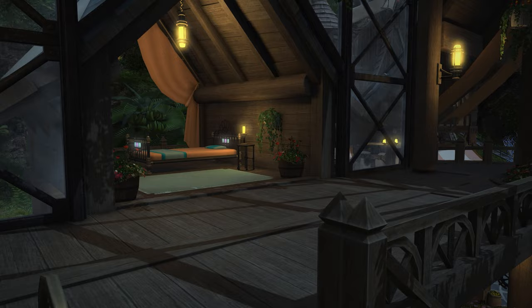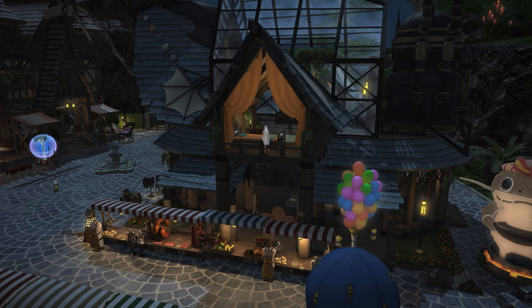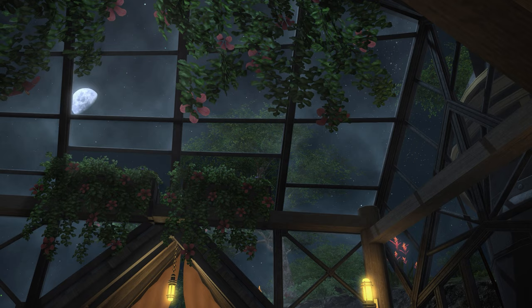The bedrooms upstairs are fully lavish now, with lots of furniture including a bed, plant pots, a side dresser, a rug, and a beautiful balcony view on both sides — one overlooking my little fairground area and shopping center. I love the little details. Look at the moon shining through that glass with all the foliage coming through like a proper greenhouse, and then all the lights.